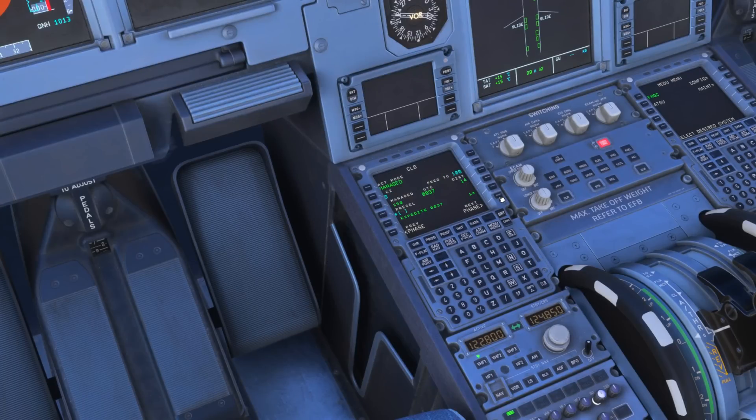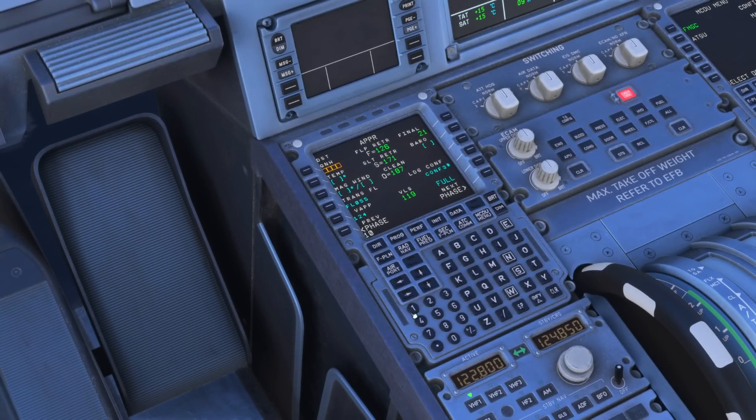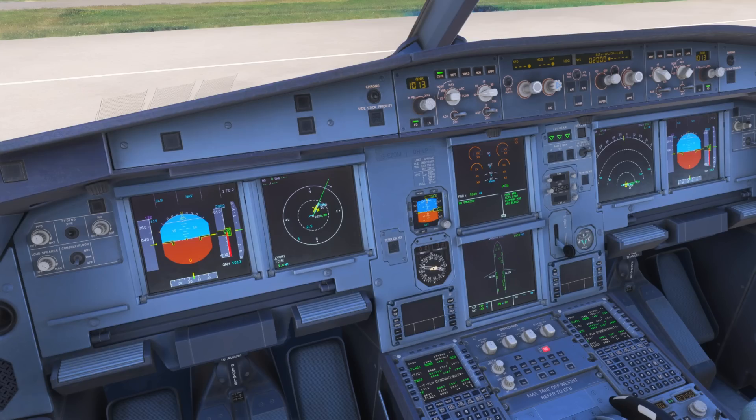Next we come over to the approach page and put in as much detail as possible — get set up for the approach before departure as you won't have much time in the air to do this. We're flying under visual flight rules today so we don't need to enter minimums. This page is important because it calculates our approach speed, which is key. Traffic patterns are fast-moving with lots to do, so having this set up beforehand is ideal. Once airborne, we activate the approach phase and use managed speed.